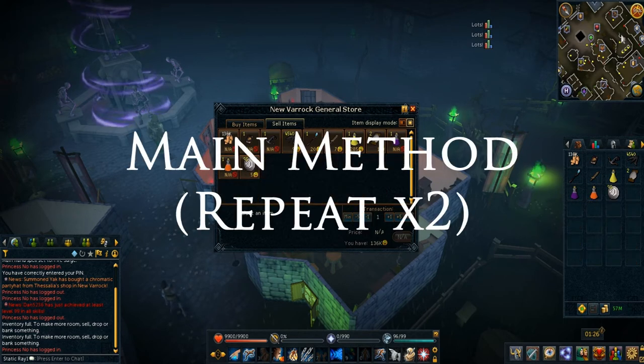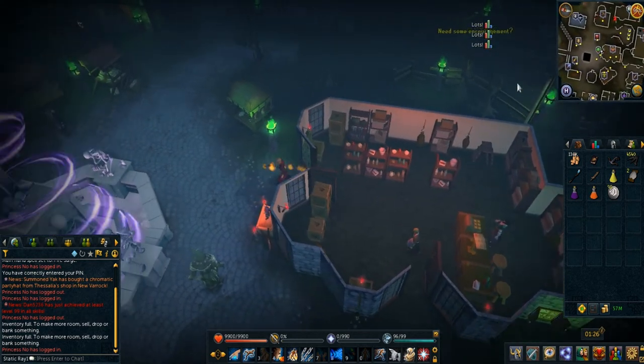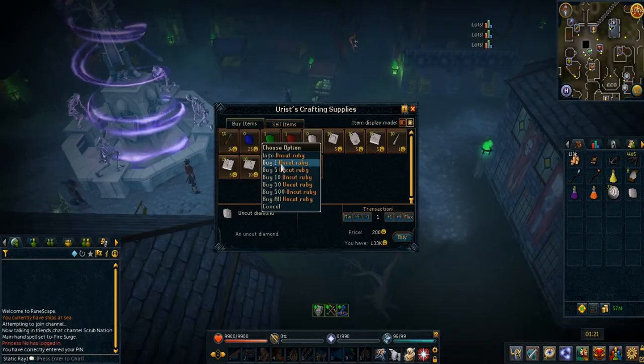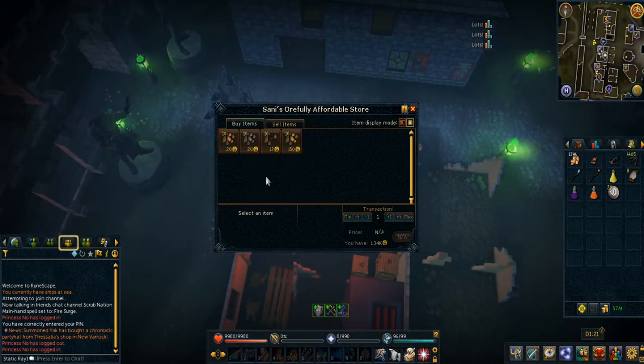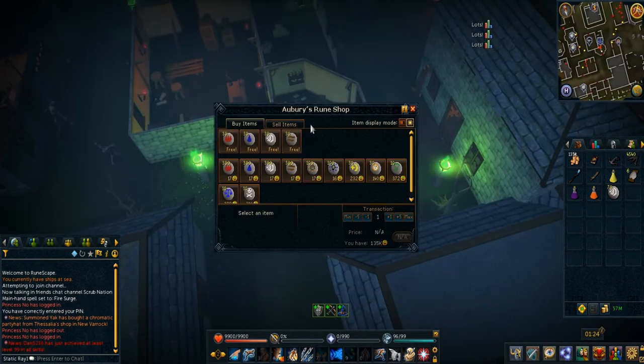You'll be repeating this main method two times. After that, you'll want to do that initial first run again — making your trip to the gem store, the blacksmith shop, buying goods from the tanning shop, and obtaining the runes.